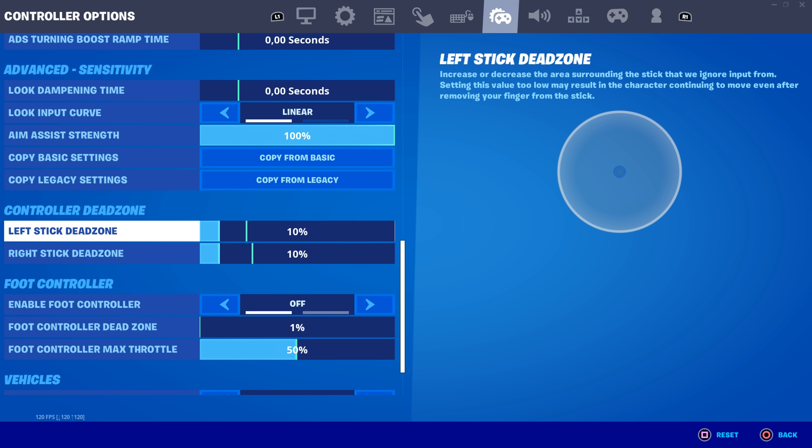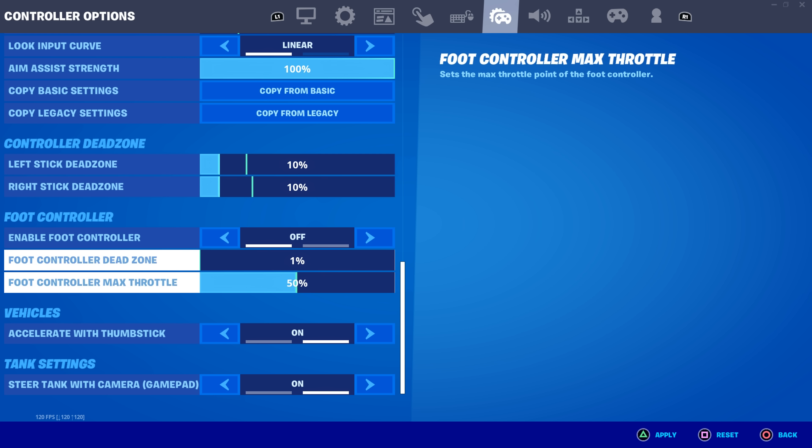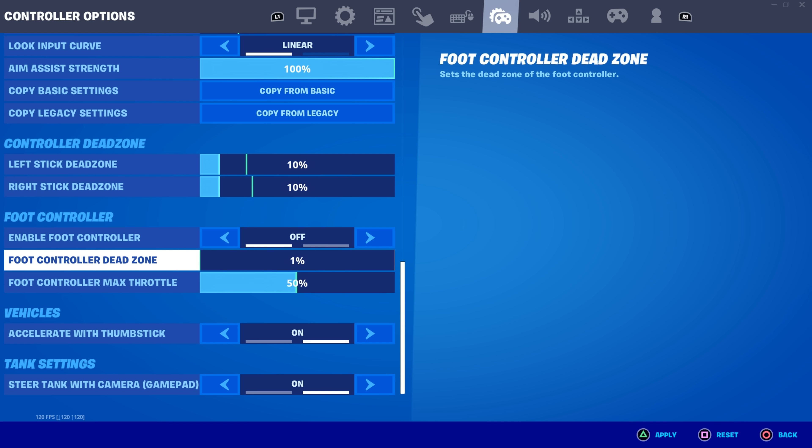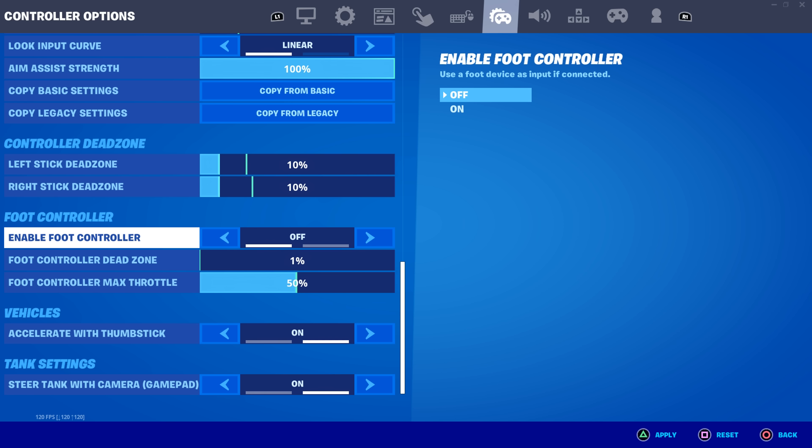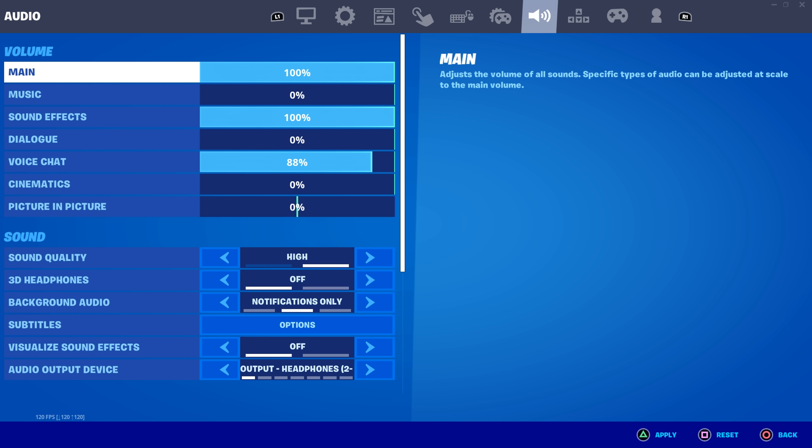I use 10/10 dead zones — it's fast, smooth, and doesn't add much input delay. As you can see on the circle, the drift on my new controller is minimal. If you're getting stick drift at 20 dead zone it's probably time for a new controller, but if you can't afford one you can try 25 or even 30 — it's playable but you'll need time to adjust since the reaction time will be slower. Foot controller dead zone: 50, foot controller max throttle: 1. Vehicle settings both on.